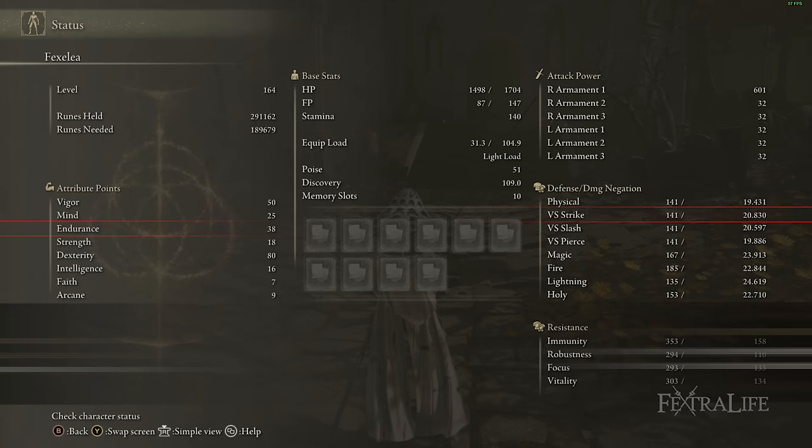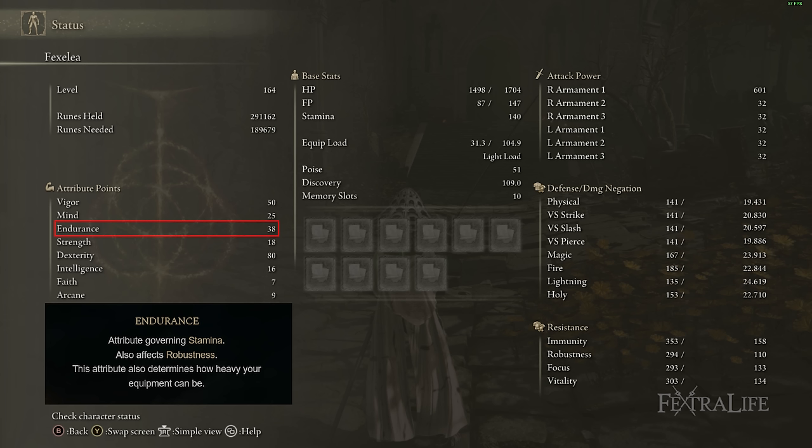With 38 Endurance — which seems like a lot — the Nagakiba is a stamina hog. Whether you're R1 spamming, L2 Unsheating, dodge rolling, or R2ing out of L2, it uses a ton of stamina. High Endurance also helps reach light equip load for maximum dodge distance. Combined with the Great-Jar's Arsenal and the armor set, you can stay under the weight threshold. If you don't care about light rolling you can drop Endurance and swap that talisman slot.